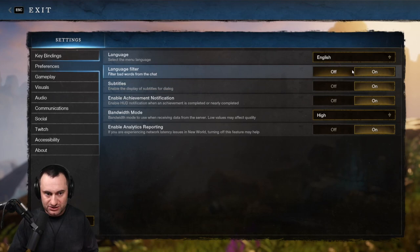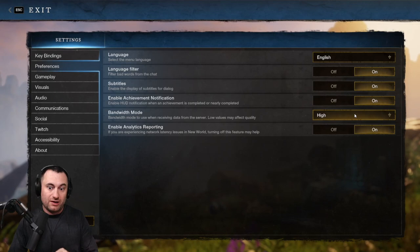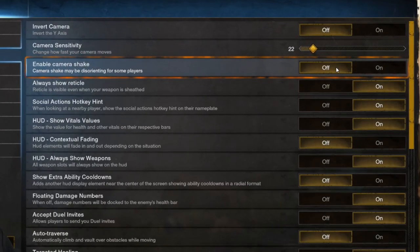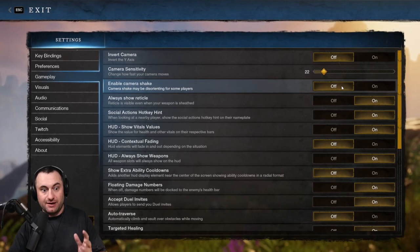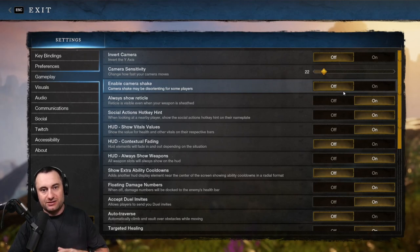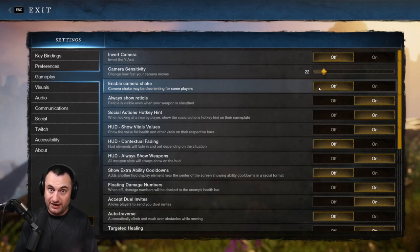Moving down to Preferences — most of this is simple stuff like language and word filters. One important setting is Bandwidth Mode — I always change this to High. I have good internet and I don't know anyone who has it on High and has gameplay issues. Another really important one: make sure you set Camera Shake to Off. When spells are hitting you, the shake really messes up your visibility, especially in competitive PvP or when doing support in raids.